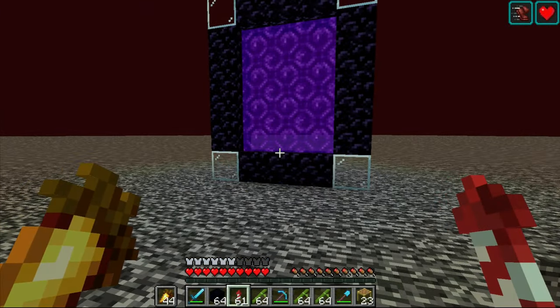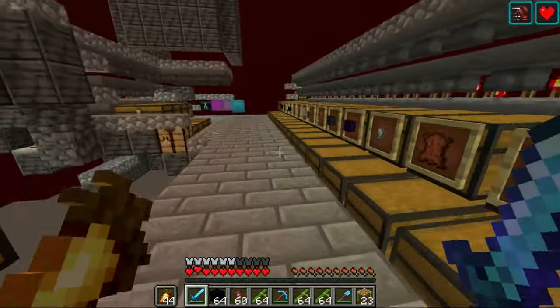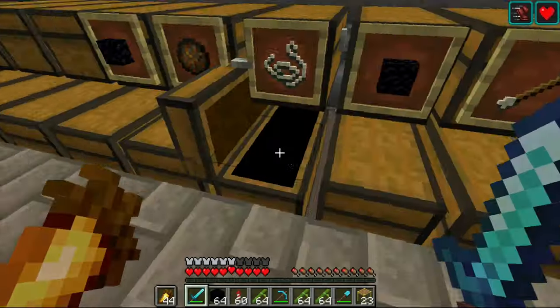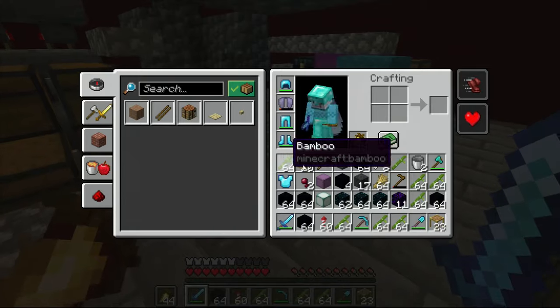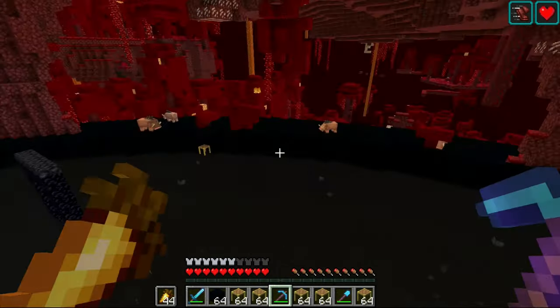Anyway, I was coming up here to grab some string. Piglins drop string — that's good. I was thinking I was going to really struggle for string. Anyway, let's go down here and get started on the build.